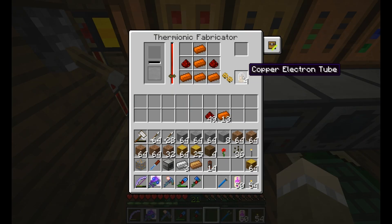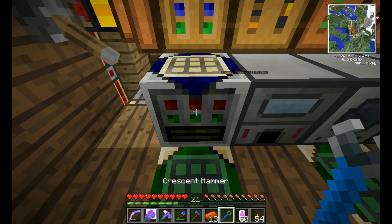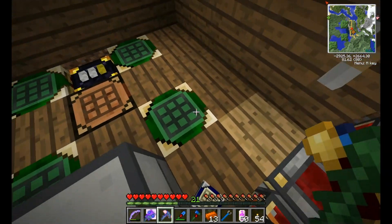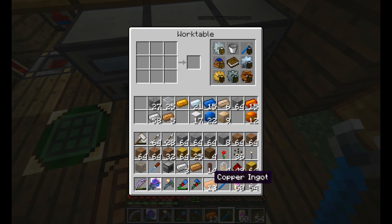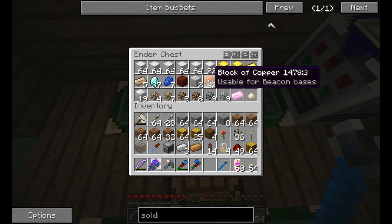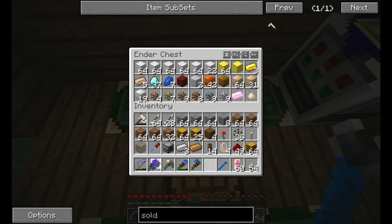We're going to want a copper electron tube so I'm snagging one of them, and then I'm going to quickly remove everything from here. Back in the corner that thing goes. I got some resources off camera — some copper, some more tin, melted down some more iron.